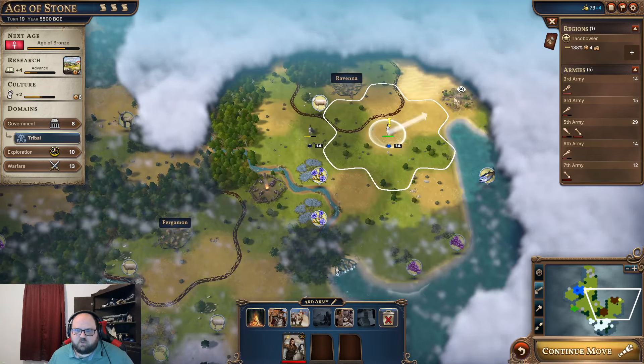I have way too many armies in my mind, but eventually you kind of have to — there are so many scouting units. The barbarians are coming down. They want a piece of me. We'll get in the forest.